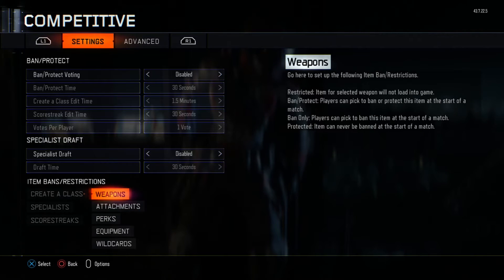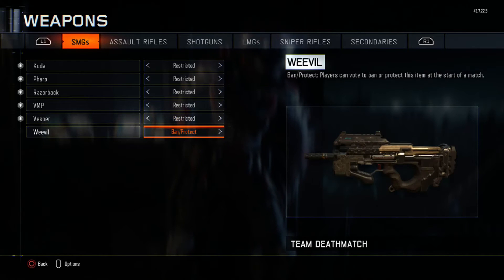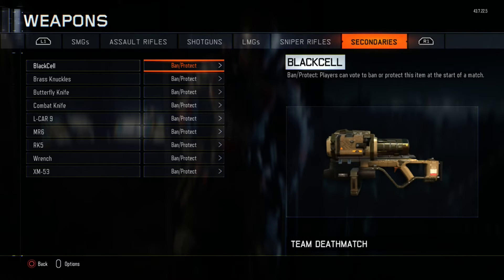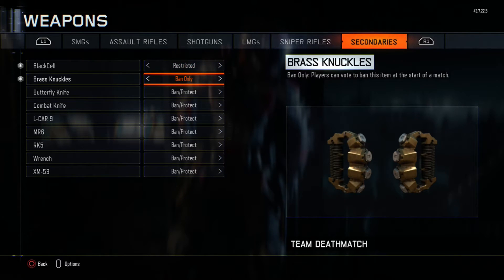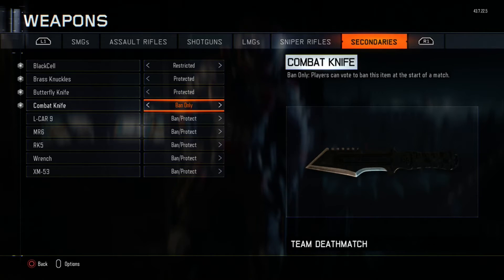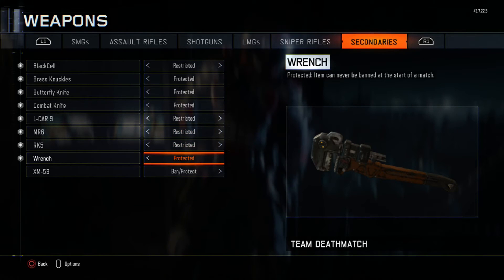You have to go to created class and go to restrict. You have to restrict every single weapon except the brass knuckles, which you protect. The butterfly knife, which you protect. The combat knife, you have to protect too. And the wrench, which you will protect also.